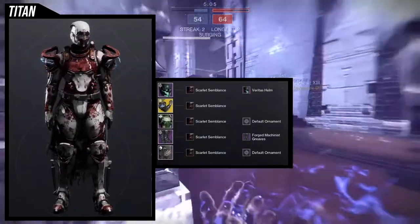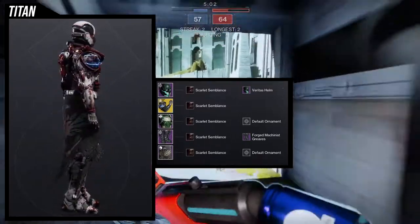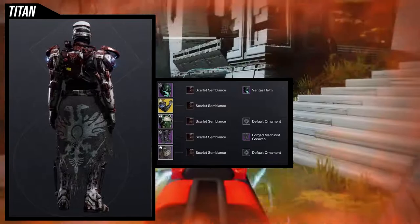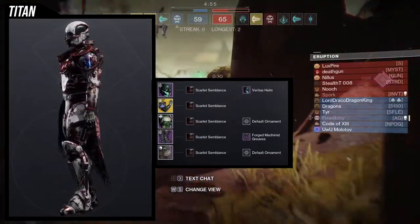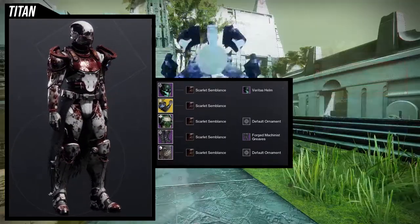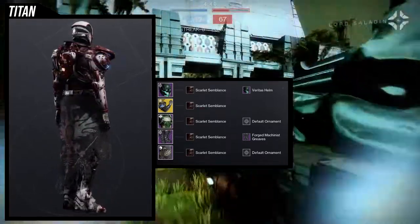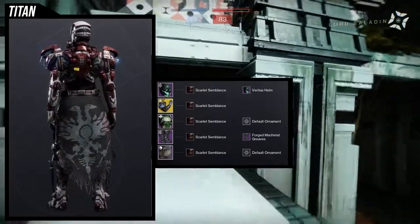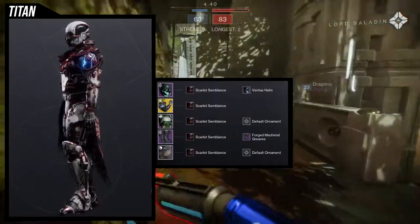For the Titan, I went a different direction — a more niche look. I'll explain the theme after going through the pieces. For the helmet we're using the Veritas Helmet, which looks really good with everything. It looks more visceral with this helmet because the skull face looks really good with the shader.